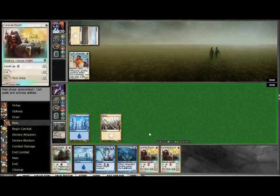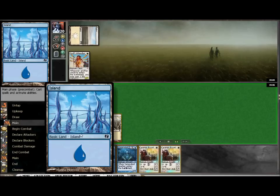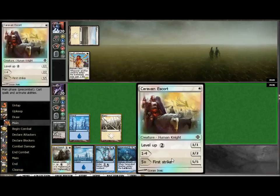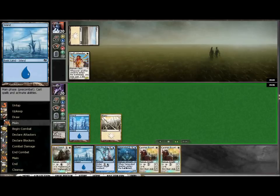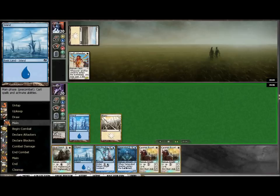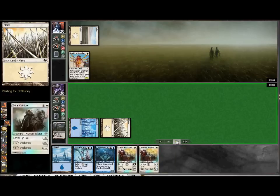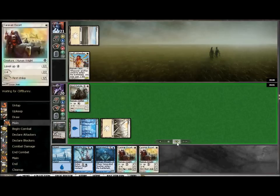A bit of a misplay here - maybe not a misplay. I chose to use the Evolving Wilds to get an Island. In retrospect, hindsight being 20-20 and having the second Escort, had I used it to fetch a Plains I would have been able to put both Escorts into play on this turn instead. I had a Plains and an Island in hand. Usually the rule of thumb is that blue is the heavier color in the deck and you want to get that second blue first. But in retrospect, I would have been able to put out both Escorts.